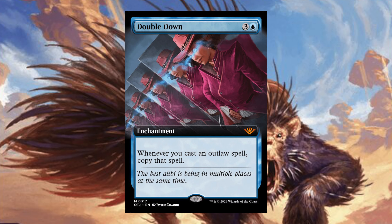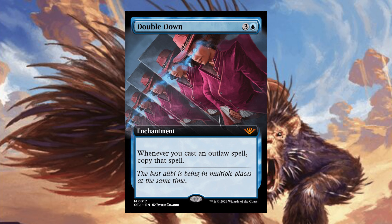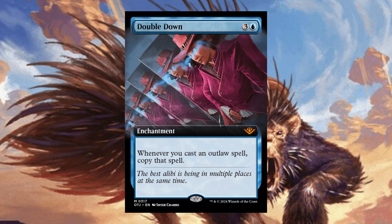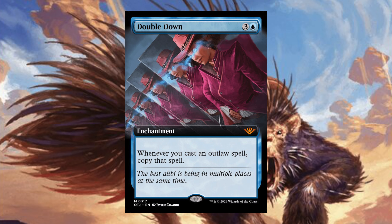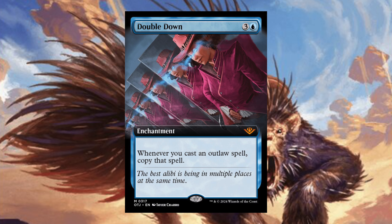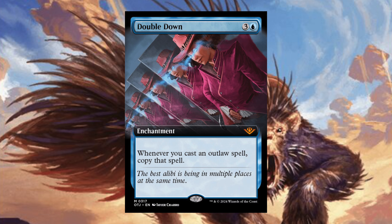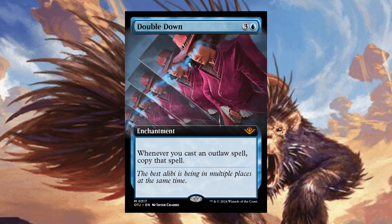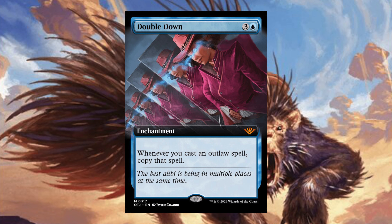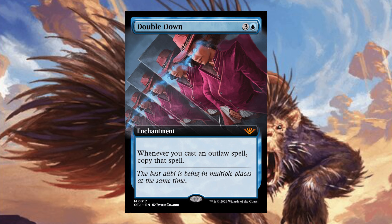Double Down — three and a blue; whenever you cast an outlaw spell, copy that spell. Pretty neat card because it only focuses around outlaws — mercenaries, assassins, warlocks, rogues. Blue is an okay color for those, though I would have liked to see it in black which has more outlaw cards. Still kind of confused on why it's mono blue — maybe it was too powerful in another color.